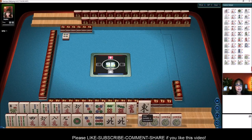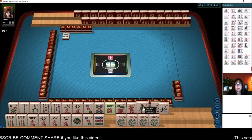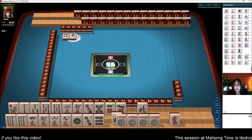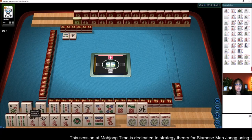Let's see what we can do here. We have 2, 4, 6, 8, 3, 6, 9. Let's get rid of the winds. East wind. Now let me organize my hand here and see what we got. We do have lots of jokers, a flower, and a pair of norths. We could potentially play a quint.